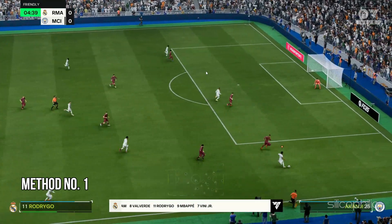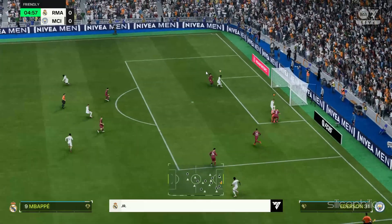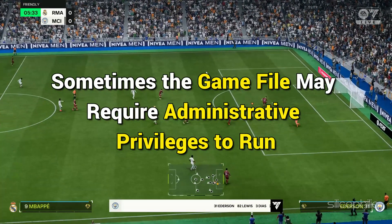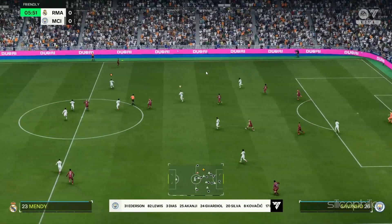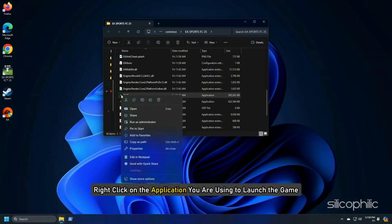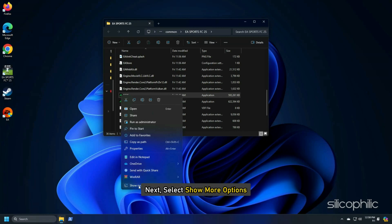Method 1: Run FC25 with Administrative Privileges. Sometimes the game files may require administrative privileges to run, so run FC25 as an Administrator. Here is how you can do so. Right-click on the application you are using to launch the game, then select Show More Options.